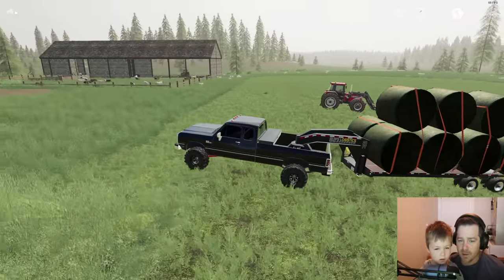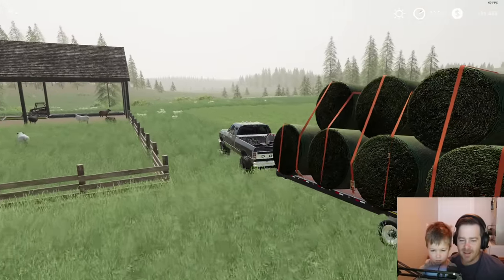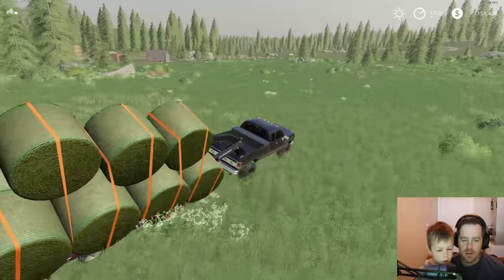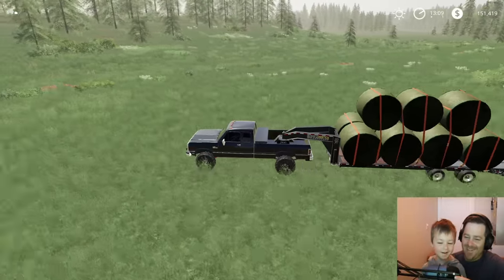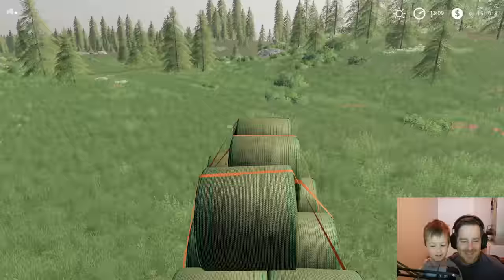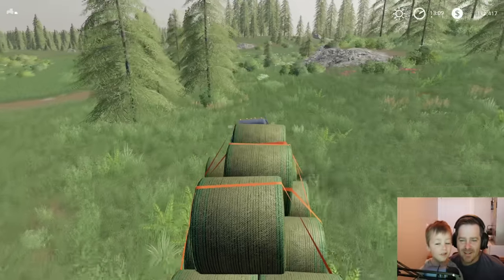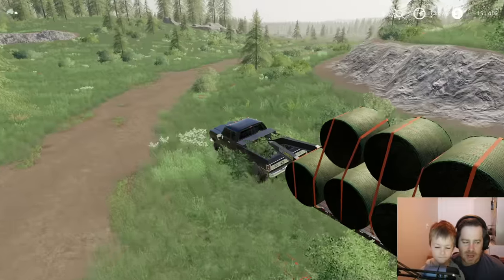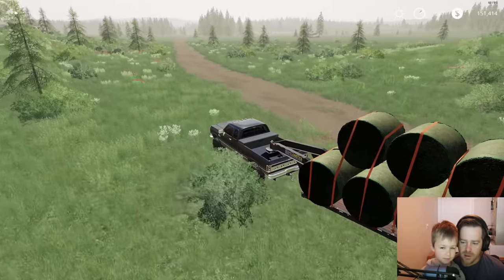So we wanted to test our truck to see if it can pull a heavy load, and I'll say it's doing pretty good - it's pulling this pretty easy. Oh! That was sick, we almost flipped! That would have been so disastrous. I think it's because we have these bales up top and it's making the trailer really top heavy and it makes it want to flip. So we've got to be careful, we can't turn too sharp.